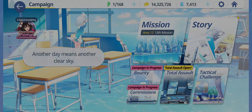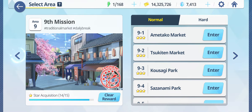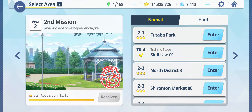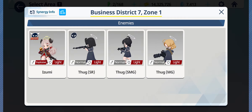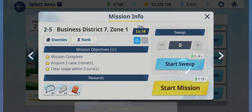I was searching for it in campaign — just go to campaign missions, it's one of the very first ones. Go back all the way to 2-5 and then search enemies. You can see here: thugs. You can also just sweep the mission and you will get them.